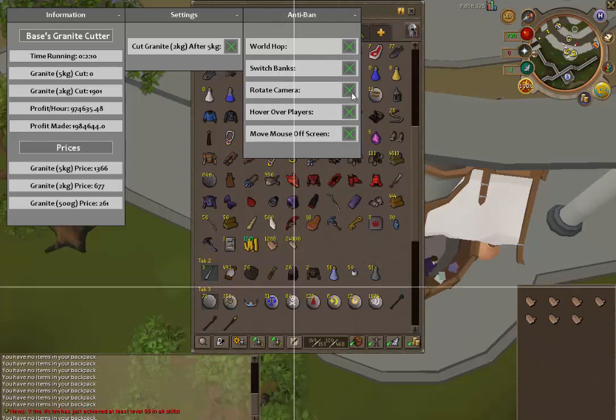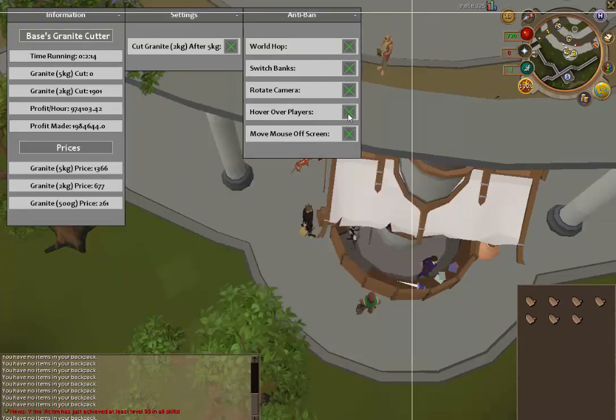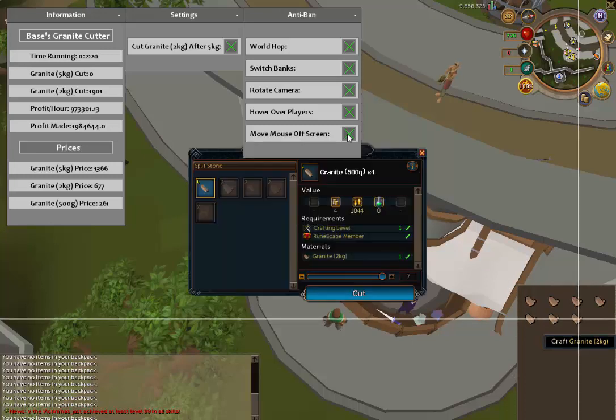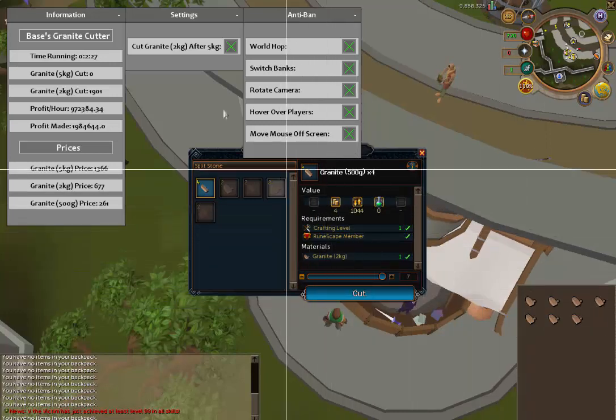Those both work flawlessly. The next one is pretty basic — rotating camera, which just rotates the camera randomly. Hovering over players, so it can hover over a name after it starts to cut the granite. And also moving the mouse off screen after clicking on the granite. Those are just some of the things I've put in there.